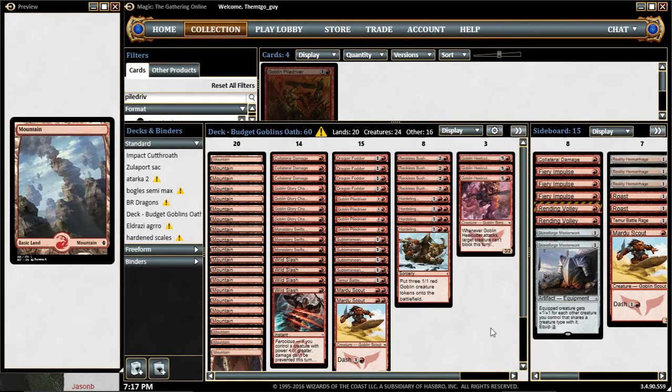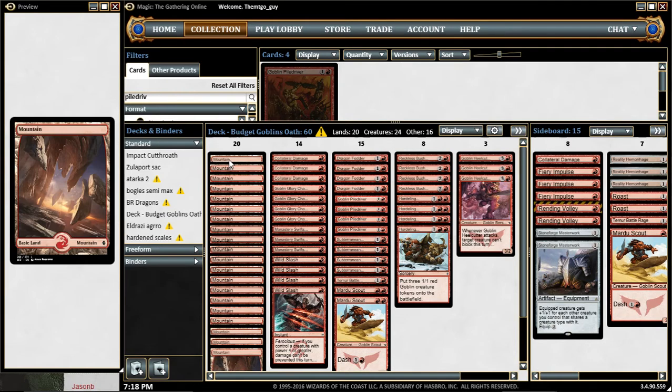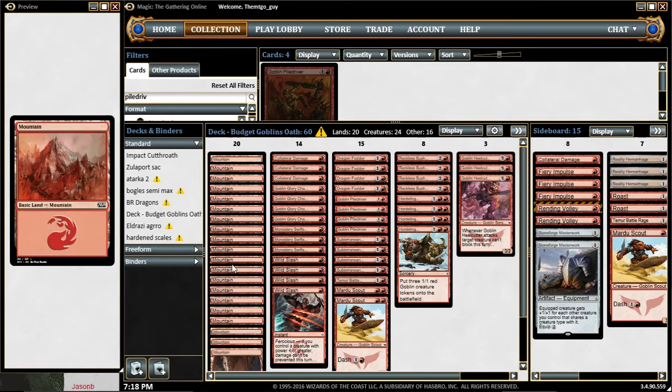It's an aggressive deck with weenies, and the biggest creature being Goblin Heelcutter — 4 mana, but you mainly use it with Dash for only 3 mana. It's kind of a budget deck, and as lands you only play 20 mountains.